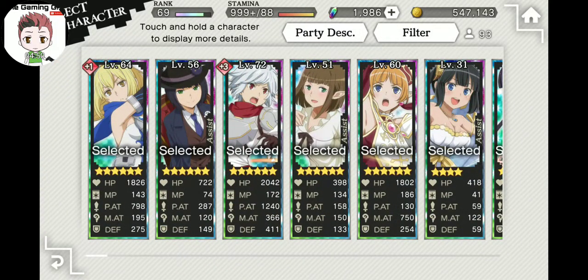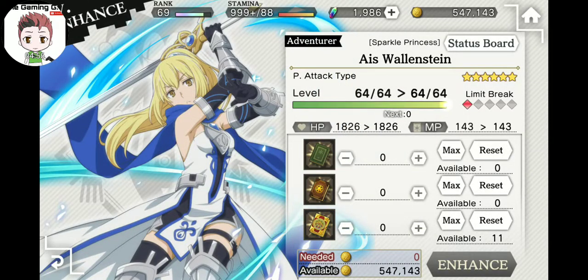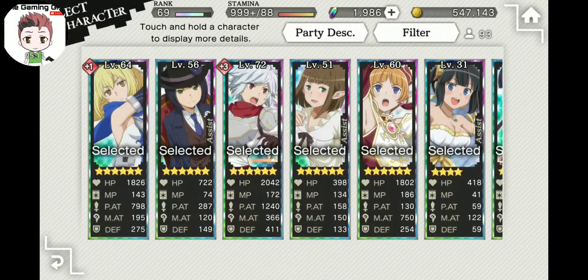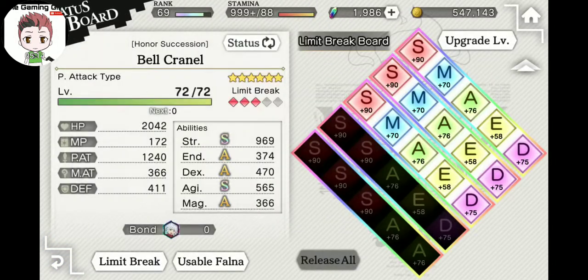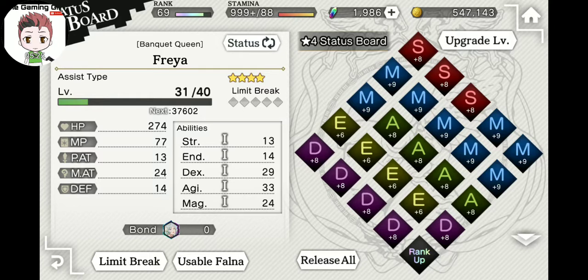Go to Characters, then Level Enhance. To level up your character you're going to need auxilia books — small, medium, and large — with large giving you the most XP. You can also go to the status board for each character. Each character has their specific status board. Basic four-stars have a lot more nodes; two- and three-stars have a little less. Click on each node to see what you need, or hit 'release all' to unlock all at once. This gives your character a healthy stat boost and ranks them up, letting you limit break from four to five stars, five to six, and so on.